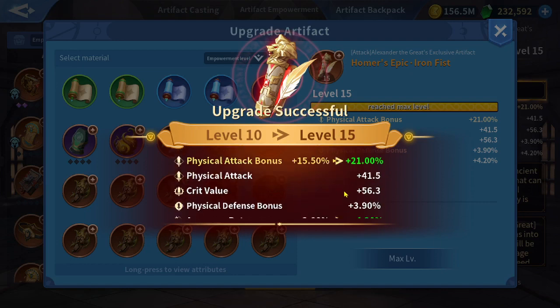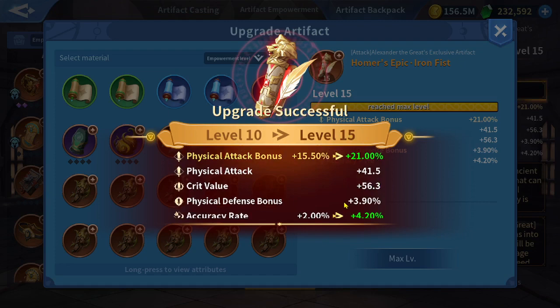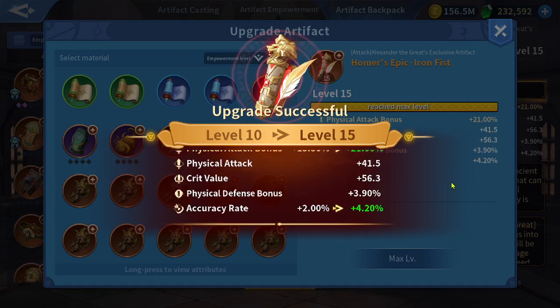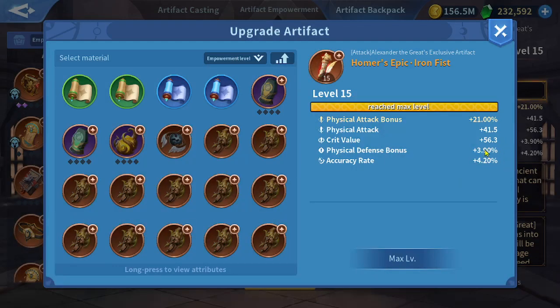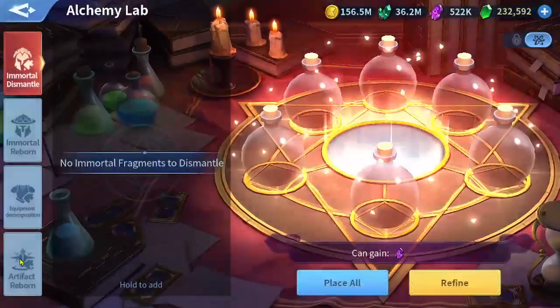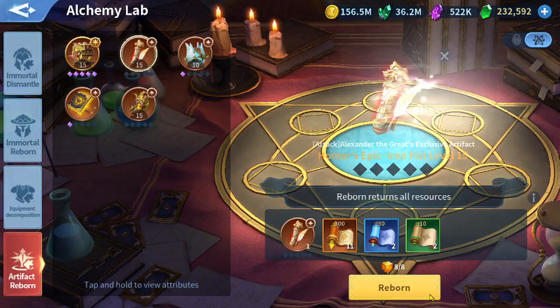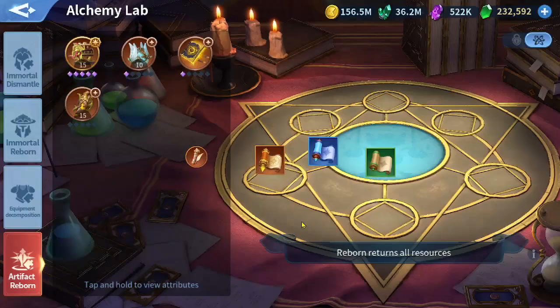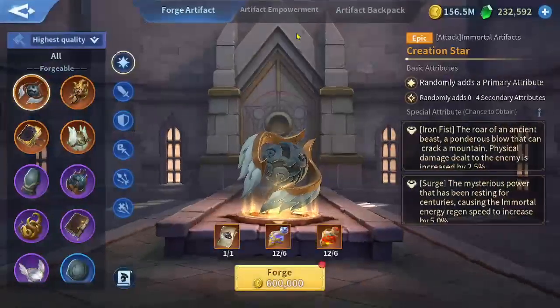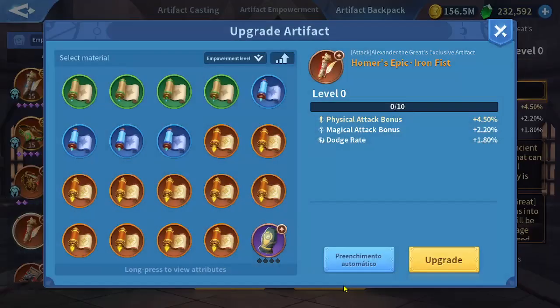Only the accuracy rate leveled up — should we reborn it or use it this way? Physical defense is already being increased, but I'm going to throw it away. If I'm going to change my Alex's artifact, I have to get a good one that can already be upgraded.